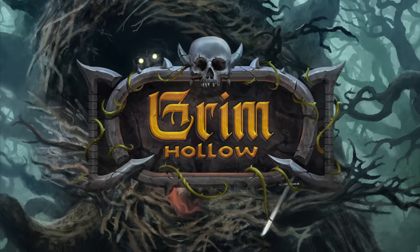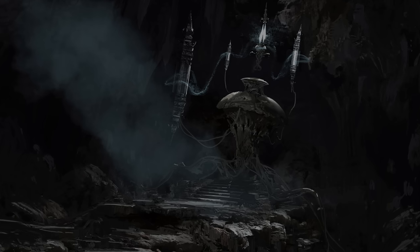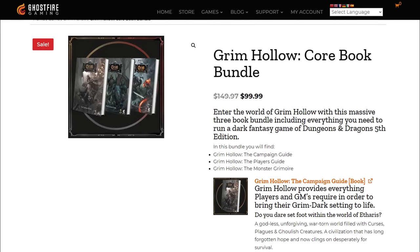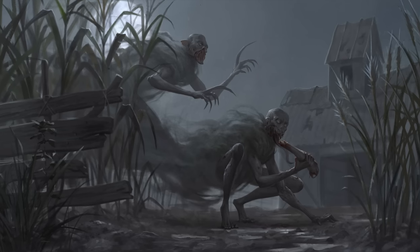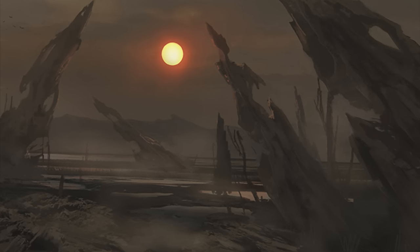Real quick before the video starts, this video is sponsored by Ghostfire Gaming and Grim Hollow. It's October, that means Grim Halloween has begun. You can get the entire Grim Hollow bundle containing the Campaign Guide, Player's Guide, and Monster Grimoire for only 99 bucks, which is a pretty good price. It's got everything you need to run a dark fantasy campaign in the world of Aetheris, and I'm going to have some spooky themed videos coming out pretty soon, so go check it out with the link down below.